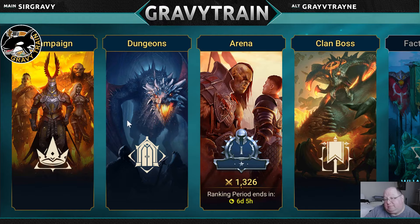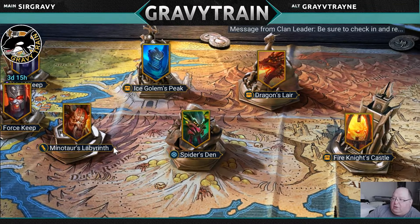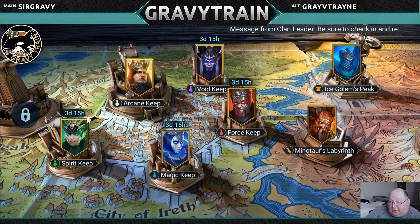So that's campaign. Dungeons are where your resources and things are going to come from. You can see there are counters on these dungeons corresponding to the elements or affinities: void, force, magic, and spirit. Void is only normally available on Sundays, arcane is always open, and spirit, magic, and force rotate the other days. I'll find out the exact rotation after the three days is up.